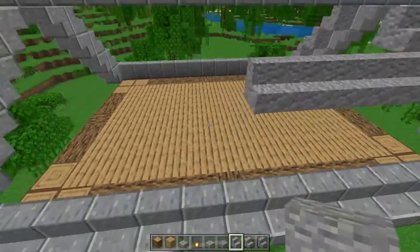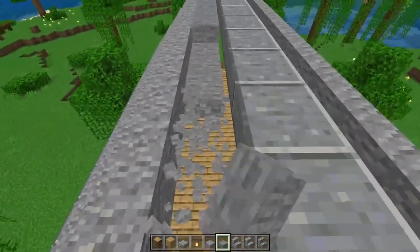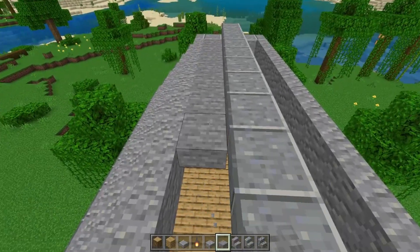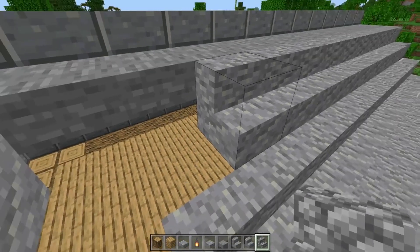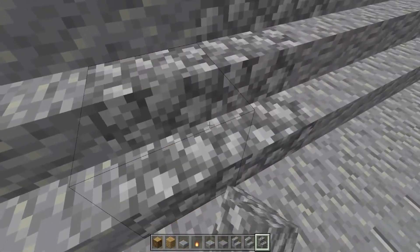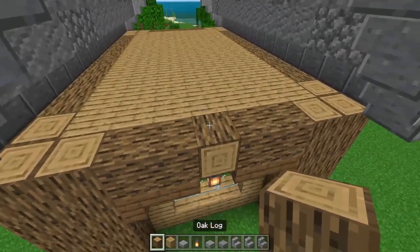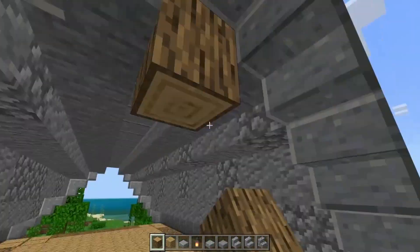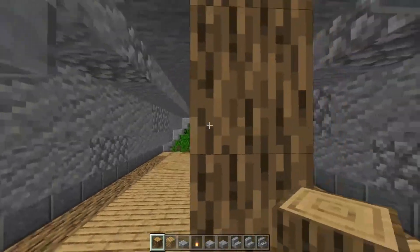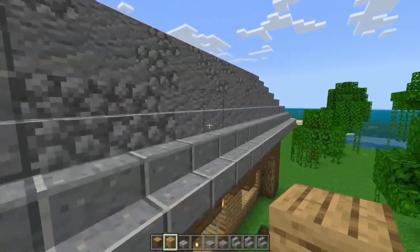We just need to keep building. I'm thinking let's use some stone slabs here since that'll look nice. Now let's add some cobblestone stairs on some parts just to give it some more texture. Now that we have our roof complete, all we can do is just fill this in, and these little holes can act as windows to give off some light.